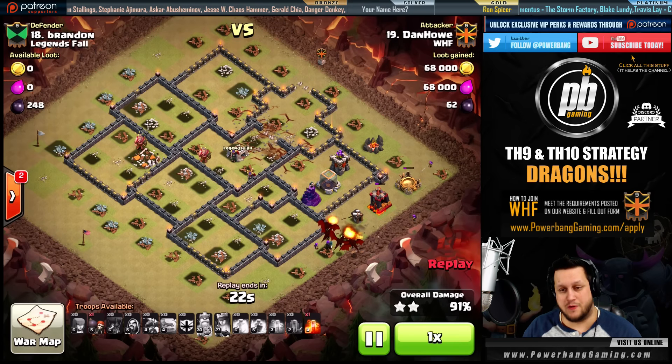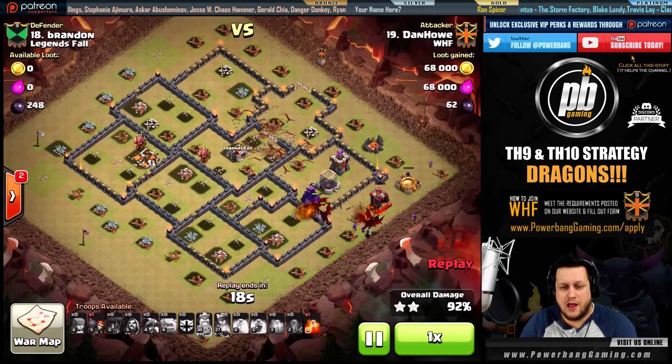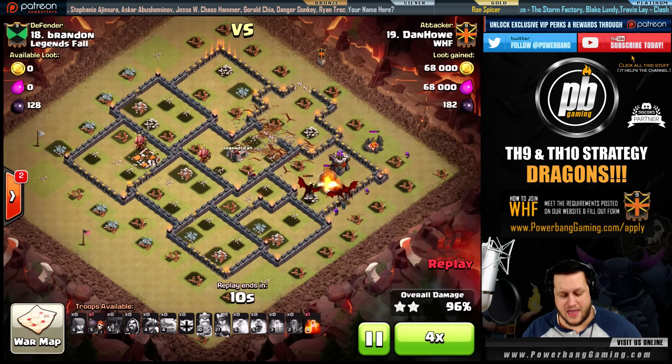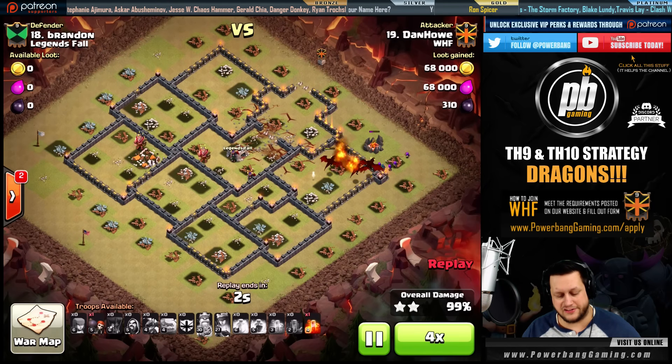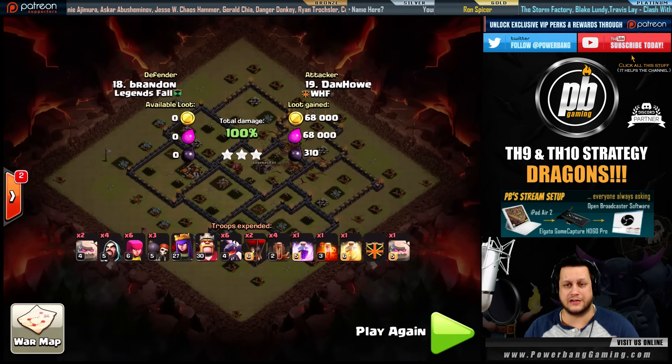Accessible means they're open to a queen walk. Dan Howe showed us how it's done with the stone golem entry — getting in there, taking out all four air defenses, both sweepers, the clan castle, and the queen. A lot of spells were dedicated to that initial push, which is perfect. That last archer tower goes down, the army camp is done, and that is a three-star for the good guys.